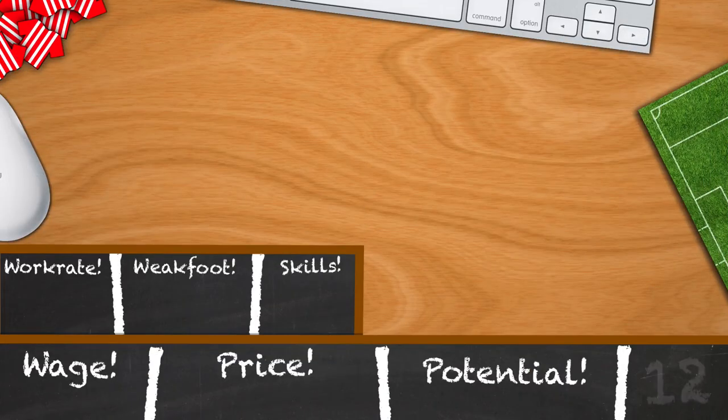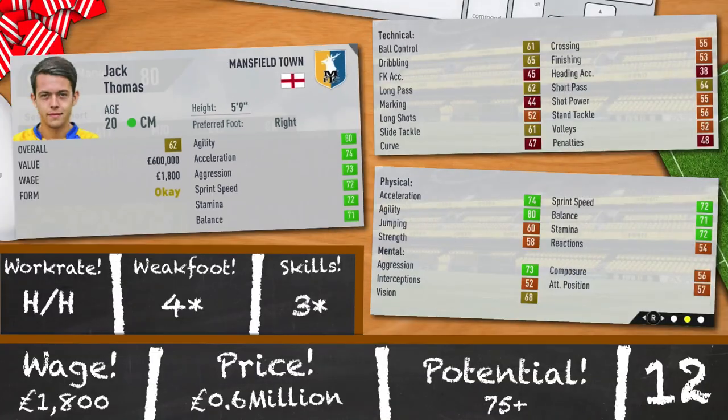Next in the list is Jack Thomas. 20 years old, 62 rated and plays centre midfield. Having all green top 6 stats as a 20 year old playing in League 2 is an extreme rarity, so this guy is a good first season buy. 80 agility, 74 acceleration, 73 aggression, 72 sprint speed, 72 stamina and 71 balance. High/high work rates, 4 star weak foot, 3 star skills and a potential of 75. 600k and 1,800 a week.